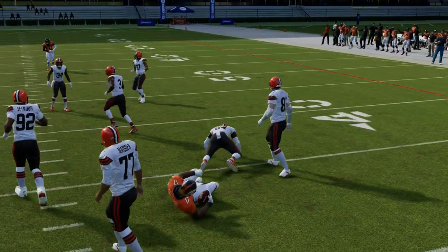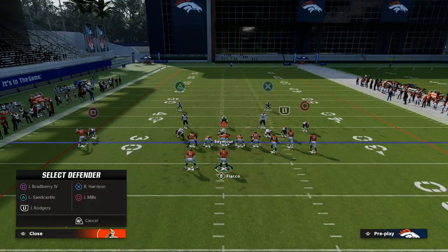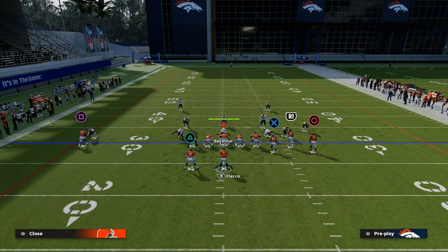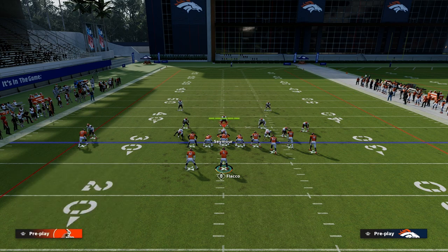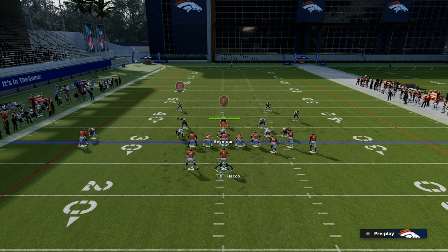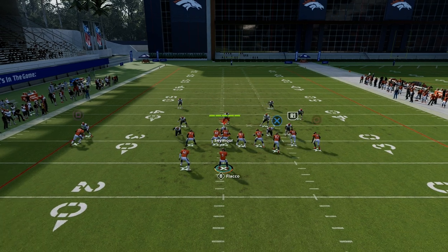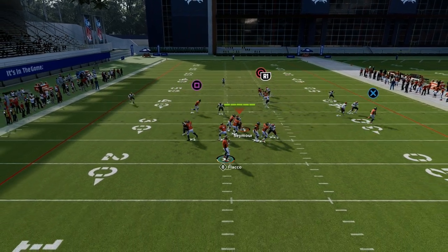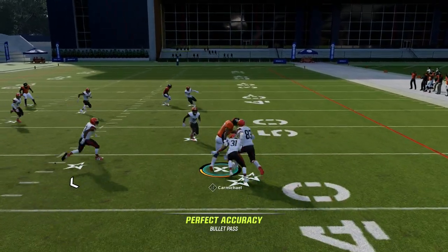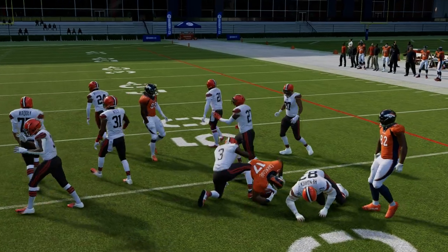One of the most common adjustments people like to do with Bunch is have either a 30-yard backed-off cloud on the right, something like that to defend corner routes. When they start to do stuff like that, this play becomes really good because there's not going to be really anybody to track the drag underneath — they're using that outside third defender to try to defend the corner route over the top.